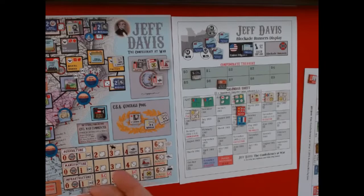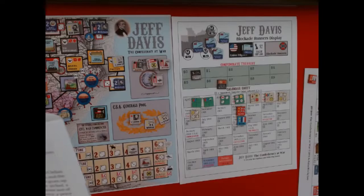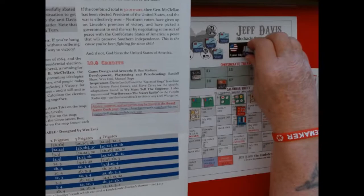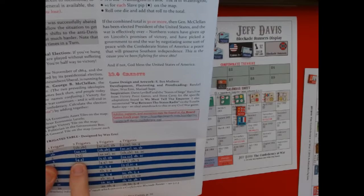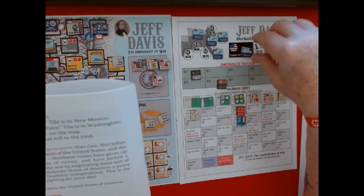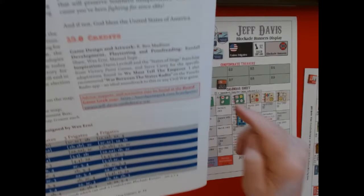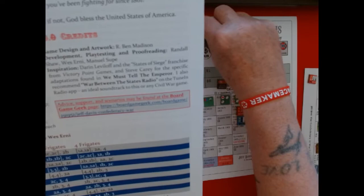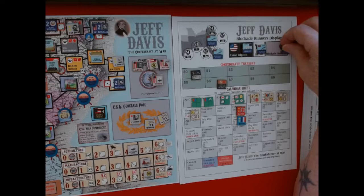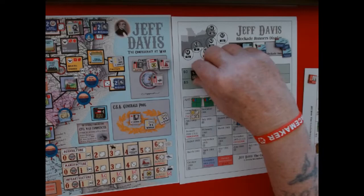Now we're going to roll two dice to resolve the naval action — they don't come with the game. I rolled a four, so we go across to four on the chart, which shows two frigates out there. Both frigates go to section three — if both end up in the same section as a blockade runner, he is sunk. So that runner goes back to the English shipyards. The other three runners survive, bringing in two dollars, four dollars, and eight dollars — that's a pretty good haul.